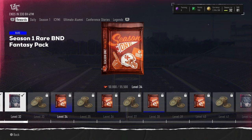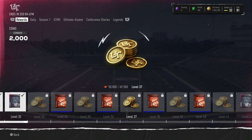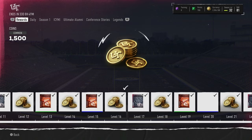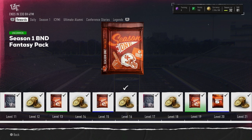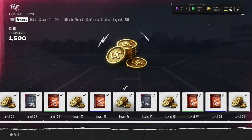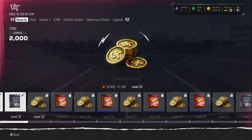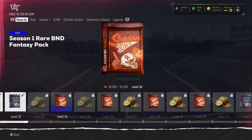This pack has been showing really, really good pulls for people. This is the first one you can get out of the season, I'm pretty sure. It looks like you have not got a Rare one yet. I've been seeing people pull Lamars, McCaffreys. I've seen people get McCaffrey and Lamar in the same pack, which is a crazy pack if you can choose two out of three cards in the pack.